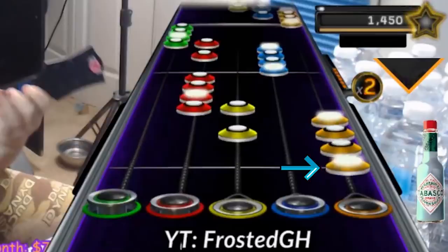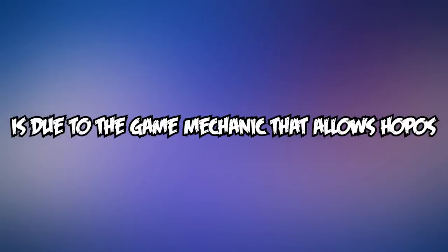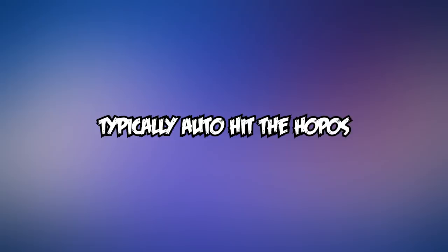What we have is a HOPO which can be ignored, a strum and a chord followed by a HOPO which can also be ignored, then a chord, a HOPO which can't be ignored, and two strums located after that HOPO. The reason the first two HOPOs can be ignored is due to the game mechanic that allows HOPOs to automatically be hit when holding the higher notes in a sequence, hence why chords with HOPOs between them typically auto-hit the HOPOs.